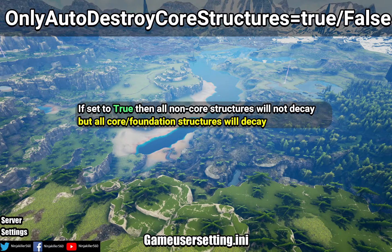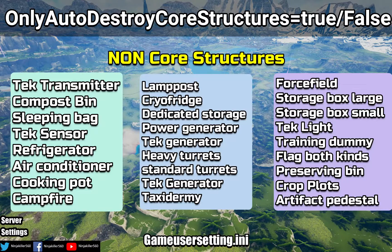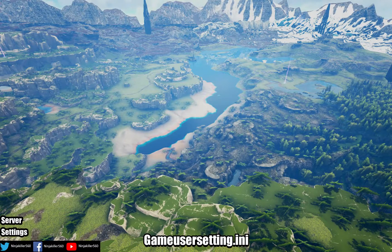Only Auto Destroy Core Structures: if set to true, all non-core structures will not be destroyed. However, it is important to note that if a non-core structure is on a foundation, then when that foundation decays it will also decay the non-core structure. Non-core structures are structures that can be placed on ground without needing a foundation. The non-core structures in the game that do not auto decay from my testing are shown on the screen right now.